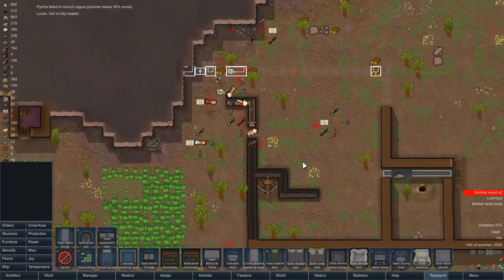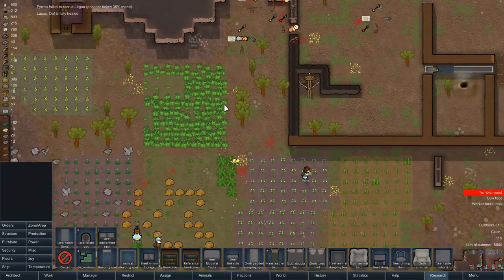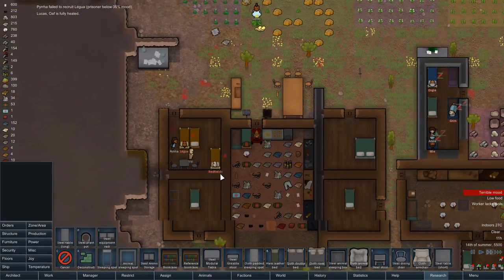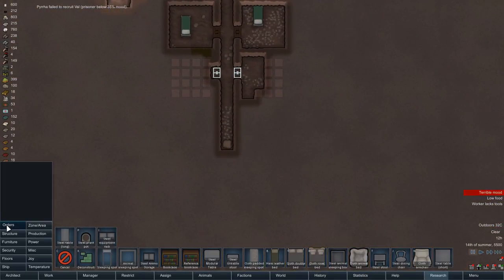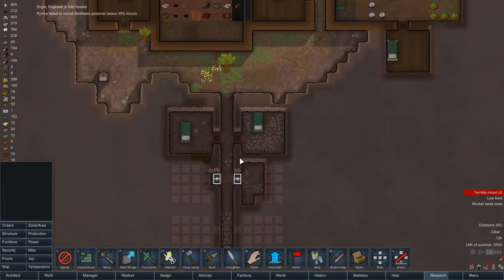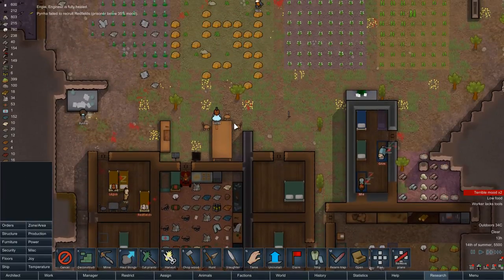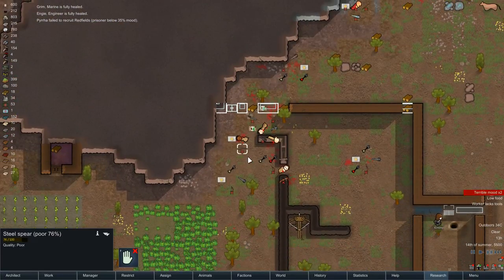Okay, so here's my disastrous base-building attempt. Let's step away from that. We're trying to recruit all three, so I think we're going to need to rapidly get all this expanded. Let's do another four-by-four until they complain and say the rooms are too small. There's an awful lot of work for these colonists to do at the moment.